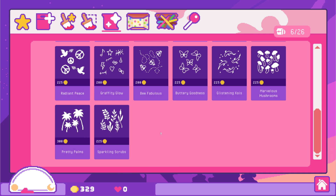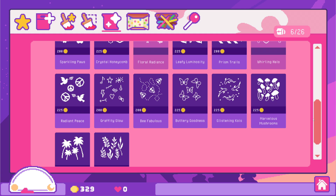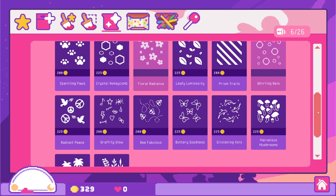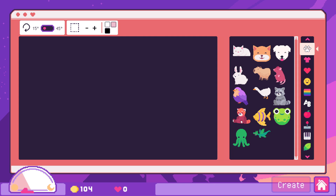What else can we get with our money? The palms, mushrooms, kois — there's so many new ones. I feel like the plants would be good, but also the butterflies. The mushrooms are a little phallic for me. Let's get the sparkling scrubs, and then we're really broke. It's time to make a masterpiece.